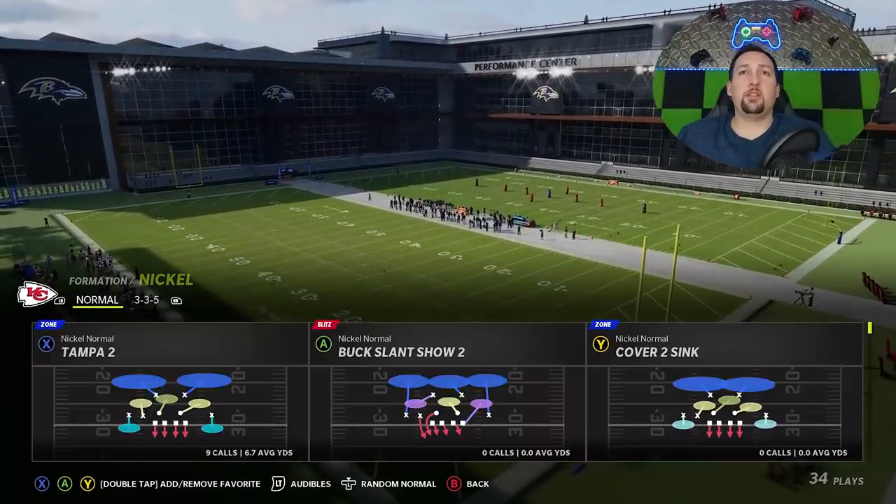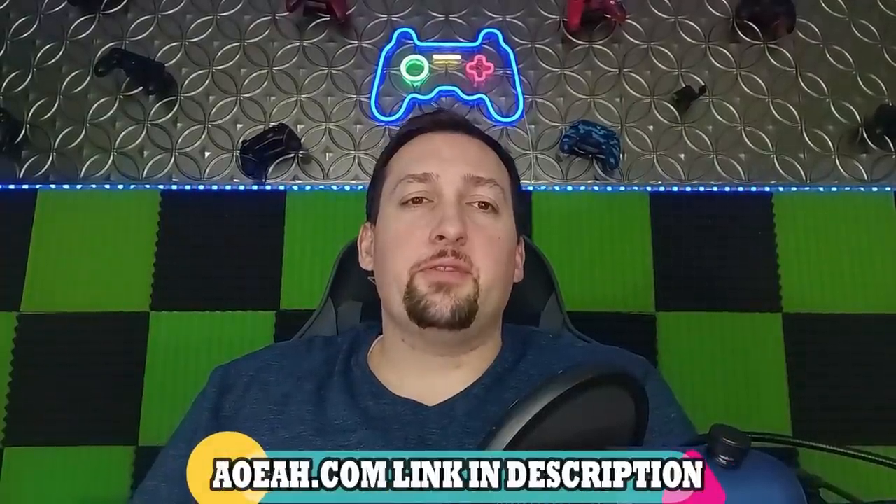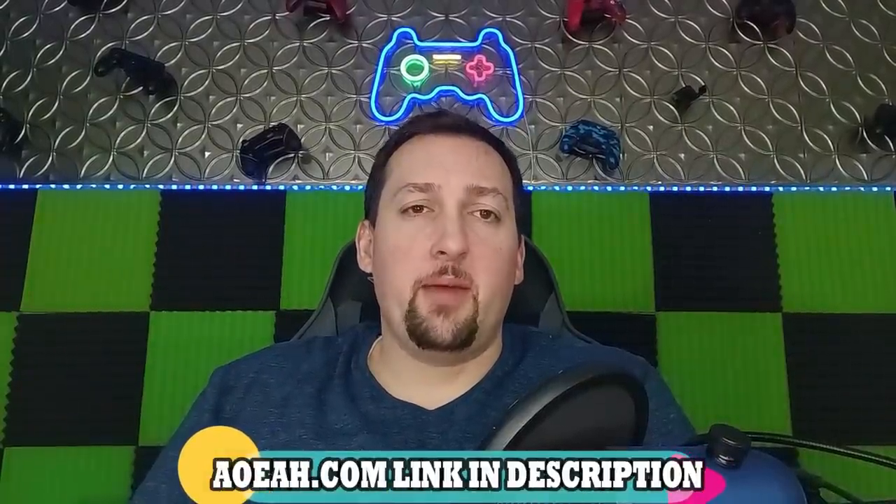This video is brought to you by my coin sponsors at AOEAH.com. If you guys want to get your MUT team up and support this channel at the same time, all you have to do is check them out. Link in the description below — use discount code MONEY to get 3% off. It's always guaranteed to be the cheapest coins on the market.